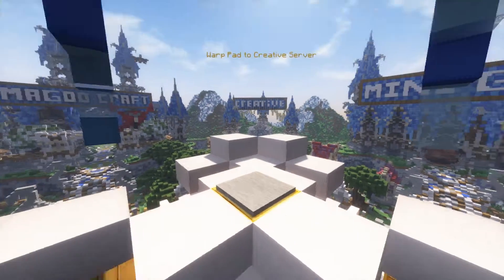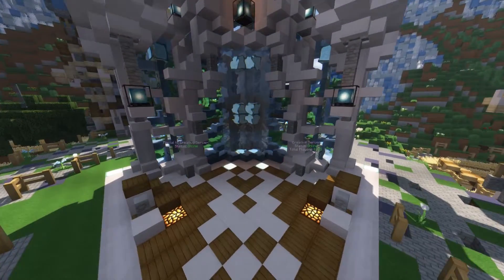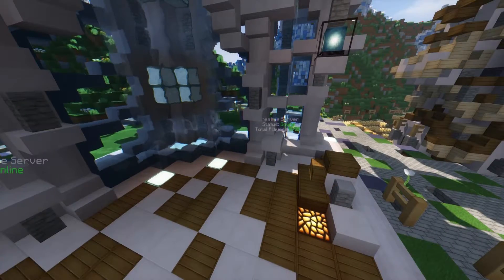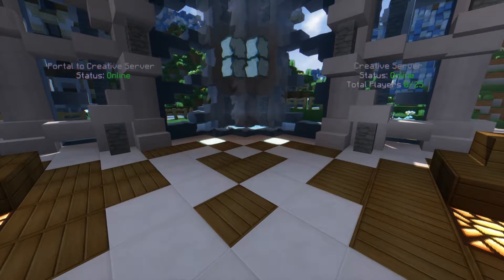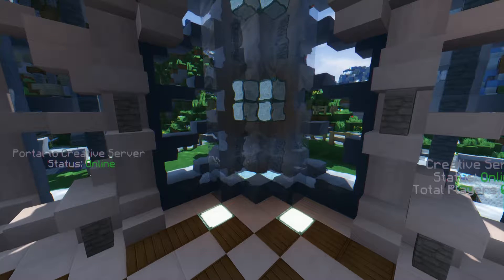This warp pad here takes you across to creative. This is the portal. As you can see it says portal to creative server, status is online. The creative server has zero out of 25 people on, and then you hit the bouncy thing and it bounces you — and in you go!